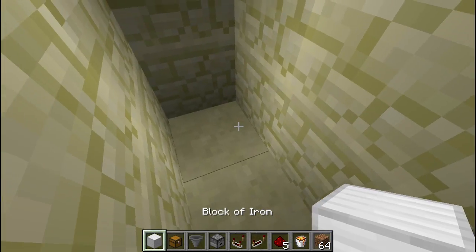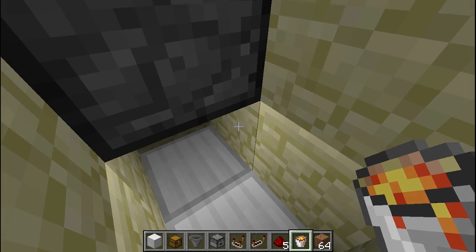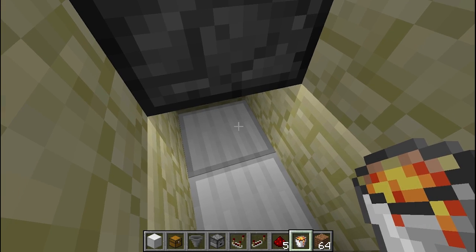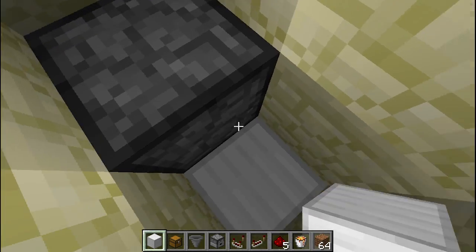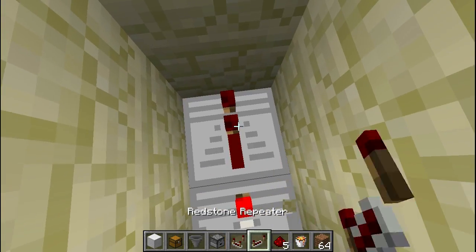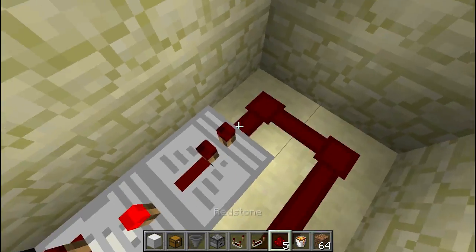Fill this space back up and place your lava bucket here. That's important — when there is no air space above your lava, destroying items won't make any sound. Cover it up, then place your redstone comparator set to subtraction mode, place a repeater, dig out the area a bit, and place redstone all along the line.